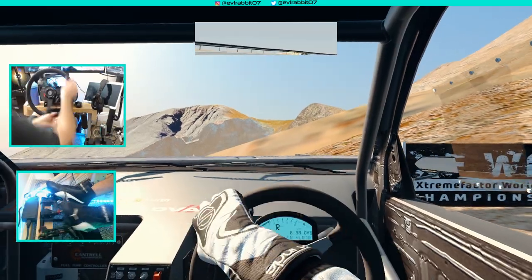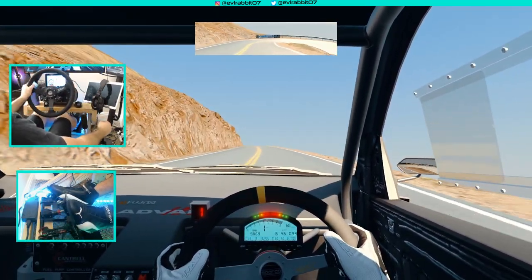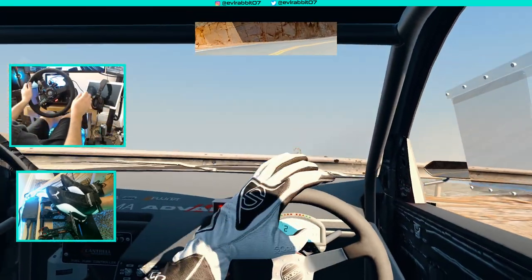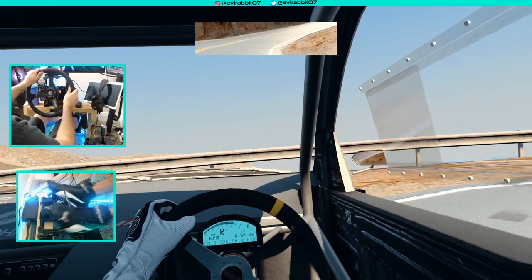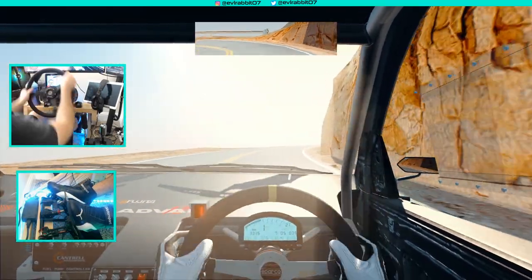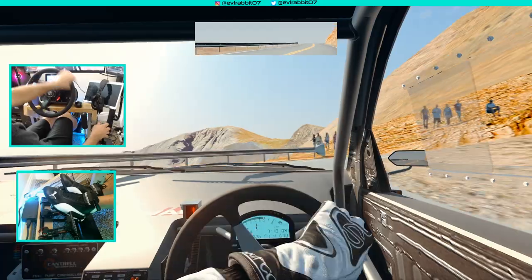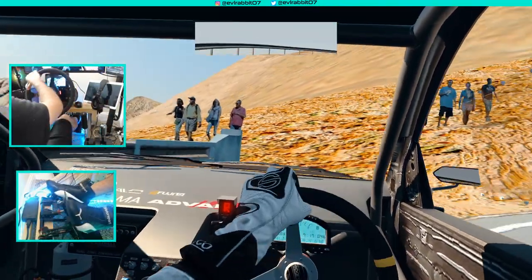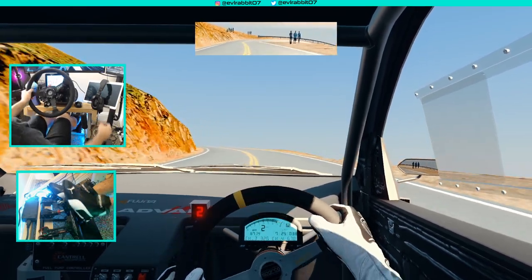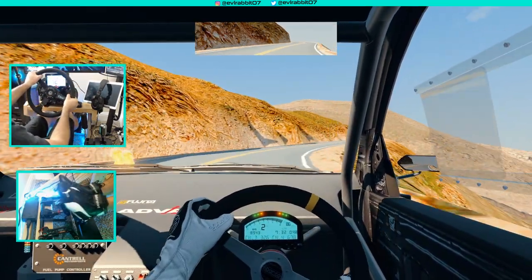I'm having definite difficulties on these tighter hairpins. This car is all-wheel drive with super grippy front grip and all the downforce. This is where we went off last time with the 350... nope, that's not where we went off. We are losing it up here in the latter section — the wheel is a little off. I think I may have damaged my brakes because it is not stopping how it was before. This is where we went off with the 350 — not going to do that again.